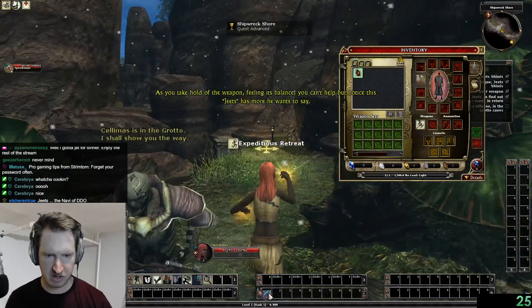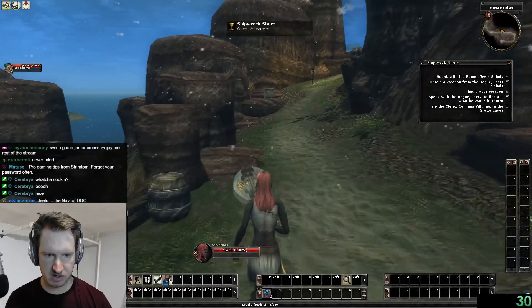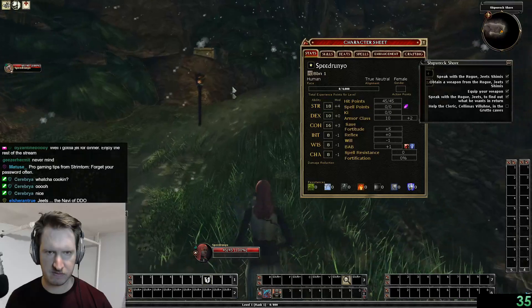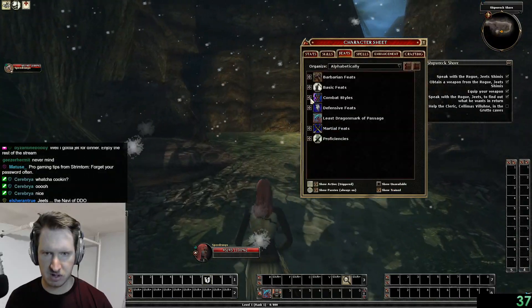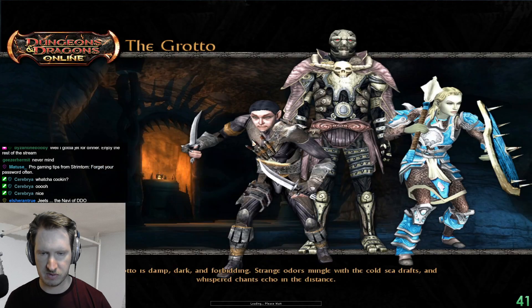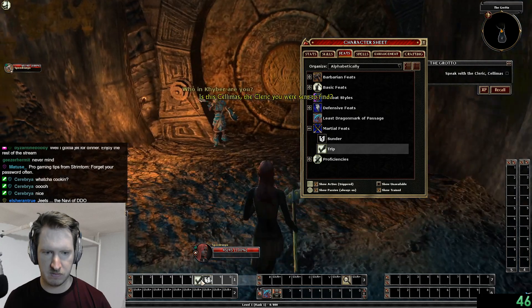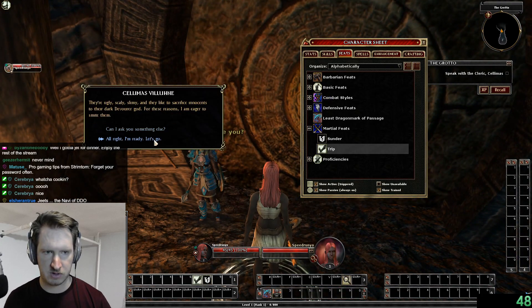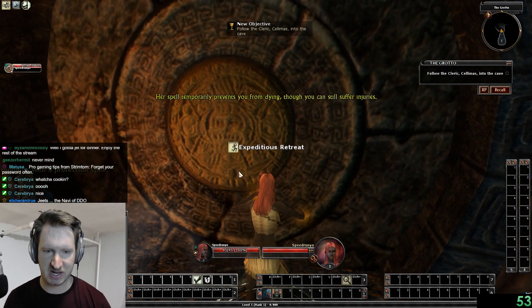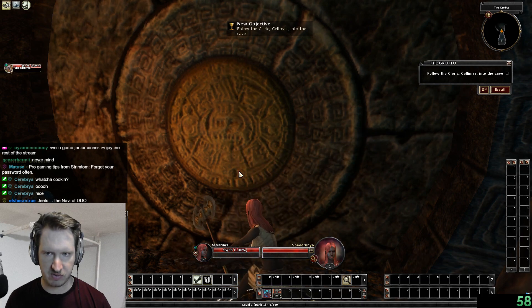It doesn't just stop there. Not only do you get 90% of the content, but three of the expansions — the Menace of the Underdark, the Shadowfell Conspiracy, and the Mists of Ravenloft — are all available for only 99 DDO points each. Which means for just 300 points, you're able to get yourself about 95% of the content, with the last little bit being Sharn, Feywild, and the Secrets of the Saltmarsh just being left out. This amount of content is so great and so massive and so easy to come by, there is no reason to not get it.